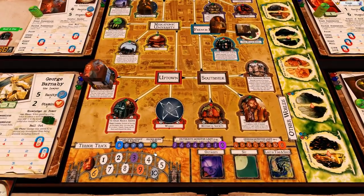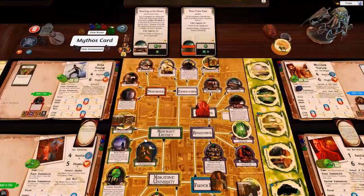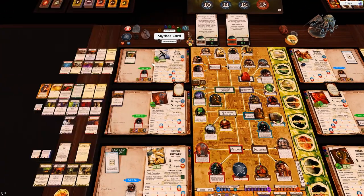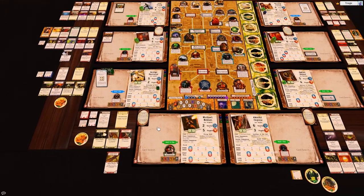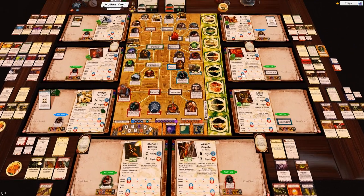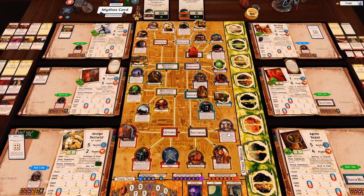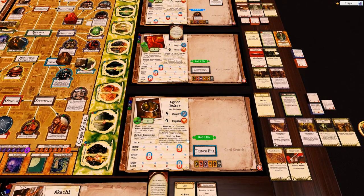Remember you only need six gates to win. We have gate bursts which is annoying — we actually just had one last turn. But we've got an elder sign and nine clues total, which means we can now close four gates. We're going to send people out to close all these gates and should basically finish the game in a couple of turns unless there are nasty surprises.